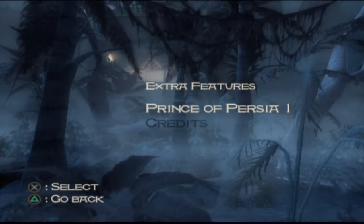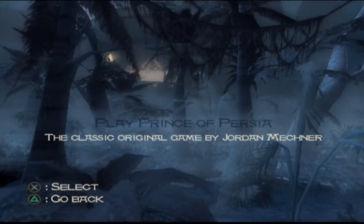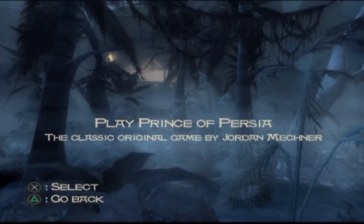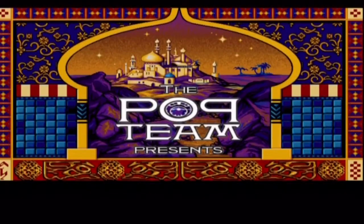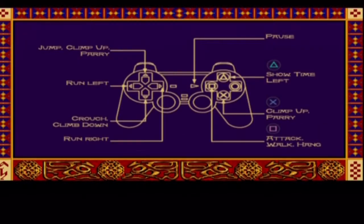Hello guys, welcome back. We've got one more part to do and that's to play the original Prince of Persia — the not-so-good one, the classic one. For those of you who don't know, this is the first Prince of Persia game and it was a 2D platformer. The princess is held captive and you're not a prince but like some lowly commoner. I see it kind of like Aladdin where he's a lowly commoner and has to go defeat Jafar and save Jasmine.